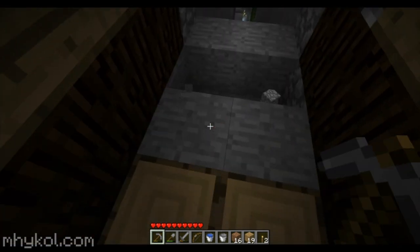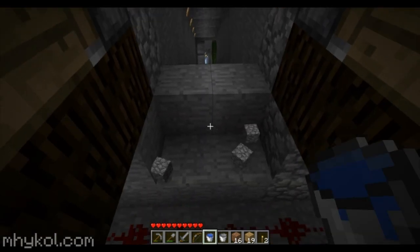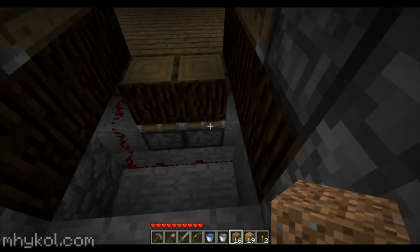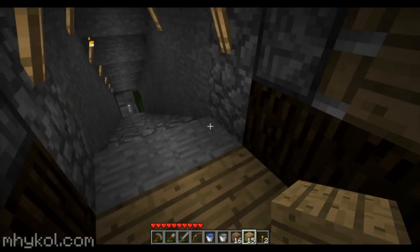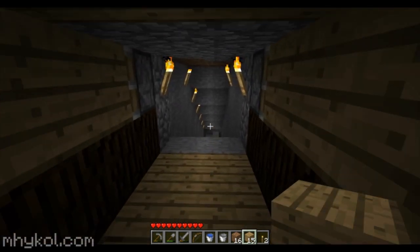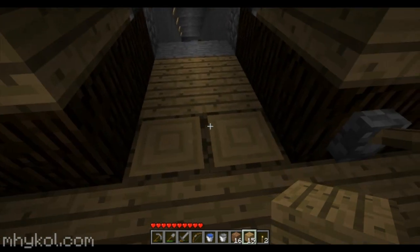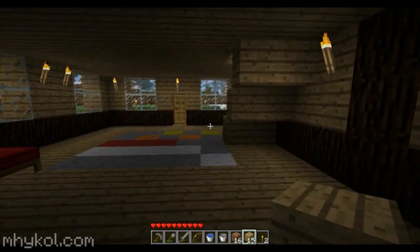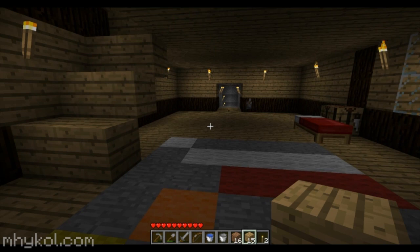This is gonna open up a problem there. Close this up - there we go, that's a little better of a transition. And then when we get the bookcases in here, that'll actually blend because the top of a bookcase looks like that. Okay, so that takes care of that floor.